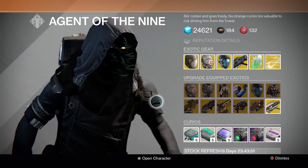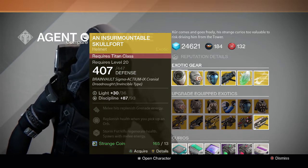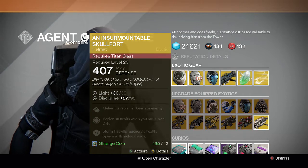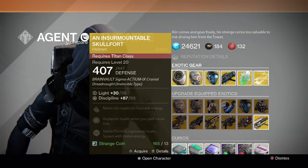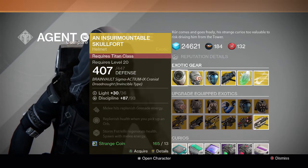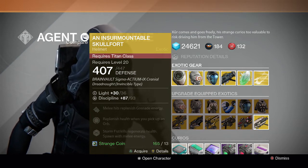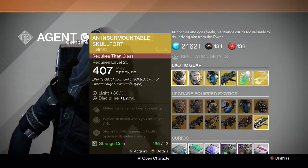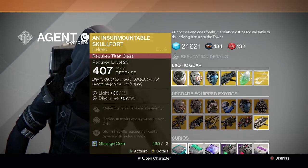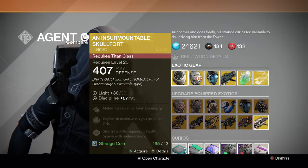Starting off with the Titan, we have the Insurmountable Skullfort helmet. Melee hits replenish grenade energy, replenish health when you pick up an orb, and Storm Fist kills regenerate health and spawn with melee energy. Not a bad helmet at all — it's pretty good for replenishing health if you play Crota a lot. Overall it's a decent Striker Titan helmet, but there are better helmets in the game like the Helm of Saint-14 and other exotics, especially with new exotics coming in House of Wolves. If you want to save your strange coins, you can go ahead and do that instead.